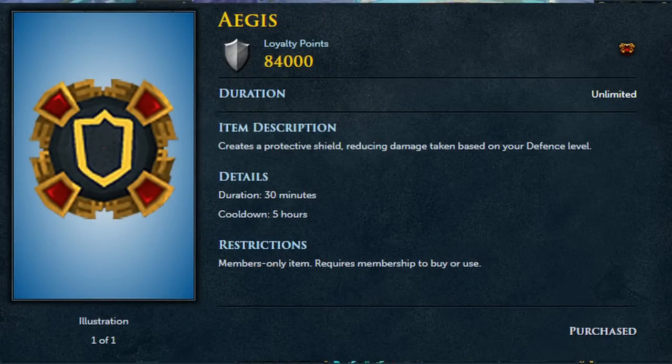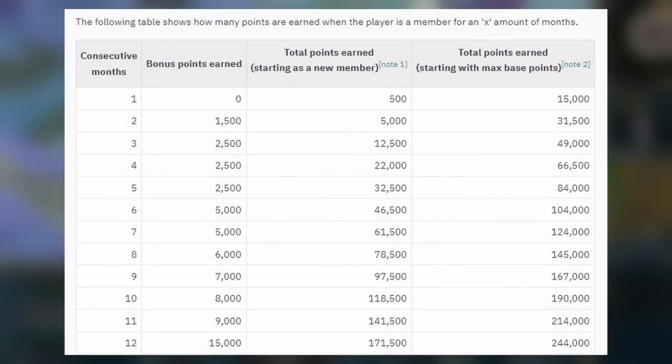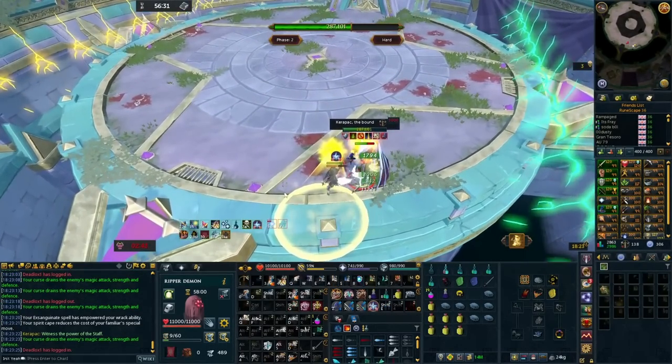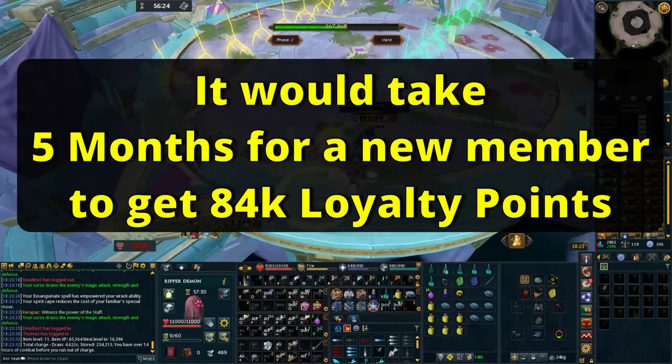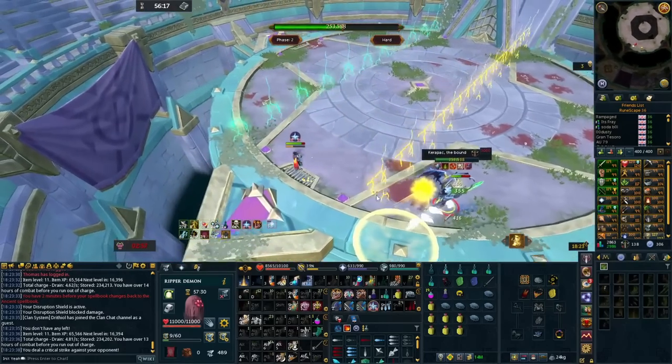To get the aura you have to buy it off the loyalty store and it costs 84,000 loyalty points. For those who don't know, loyalty points are what you get for being a member. You start off getting 500 loyalty points in your first month, and the longer you stay a member the more you get each month. The highest you can get every single month is 30,000 points, and I believe you have to be a member for over a year consecutively for that. If you get premium membership you get a big chunk of points earned straight away.